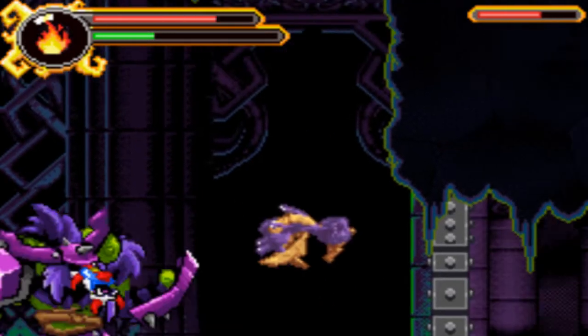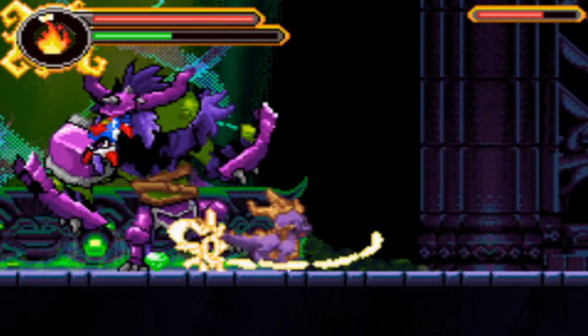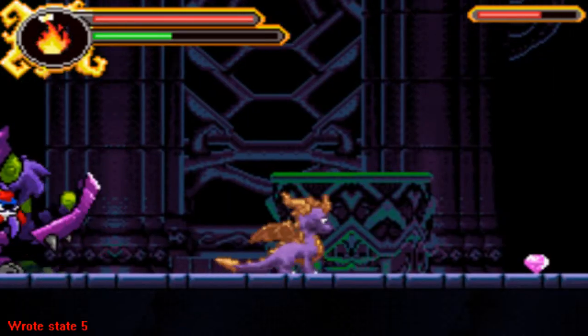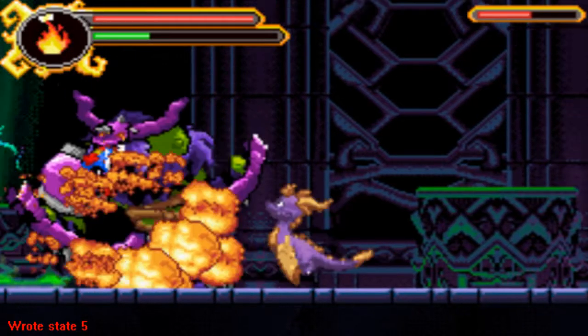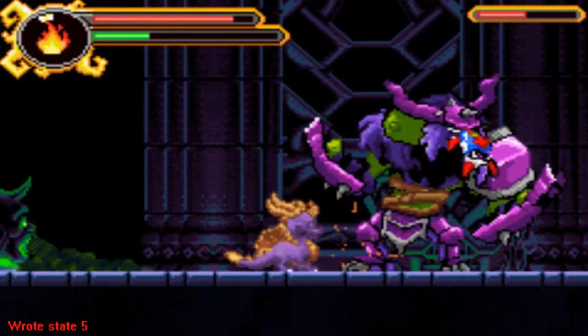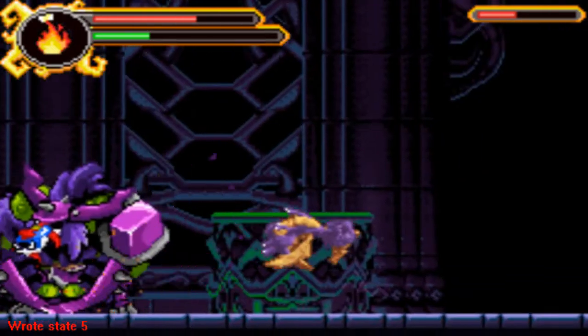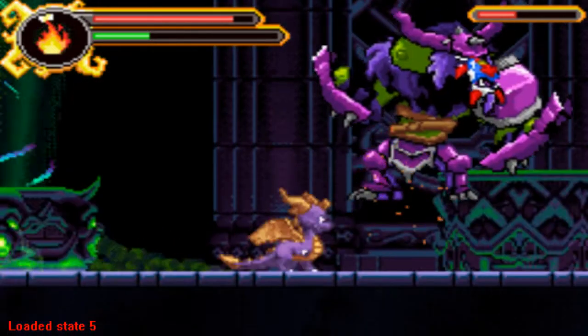The other reason why I used save states in this fight is because — I'm going to talk about the problems I had with this game later on — but pretty much, if you find more items throughout the game, explore more and find more extras, you're going to have a much easier time with this boss, because you're going to have more health, more combos, it's just going to be a lot easier.